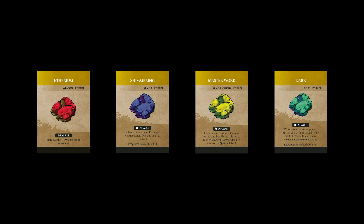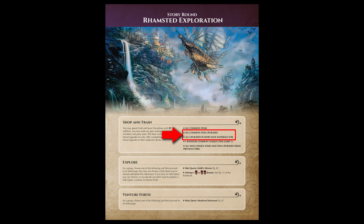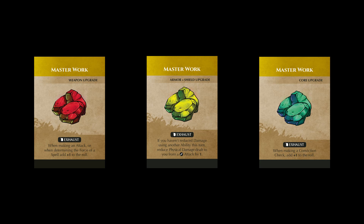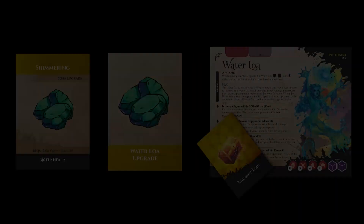The last topic we'll cover in this video is item upgrades. Item upgrades are cards that can be attached to weapons, armor, and cores that adventurers already own, allowing an adventurer to further customize their equipment. Some upgrades are marked as mundane, common, uncommon, and rare, meaning these upgrades will be available for sale during story rounds or buy rounds that specifically say they are for sale. As you play through the game, new upgrades will naturally become available. For example, the first upgrade available in adventure mode is the mundane upgrade called Masterwork. This upgrade has three types — one for each type of item you might want to apply it to — and its effect changes depending on whether it's applied to a weapon, armor, or core.